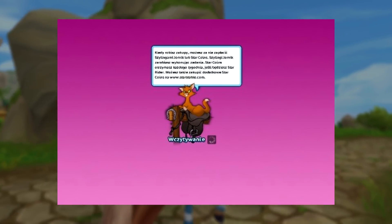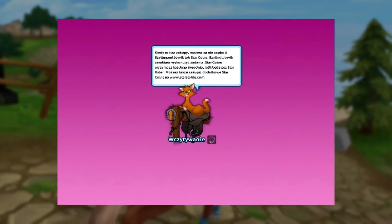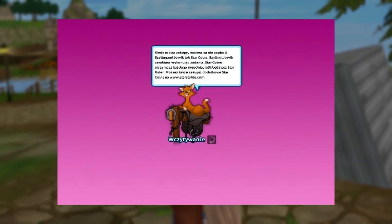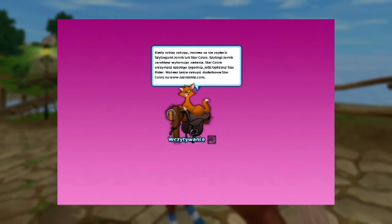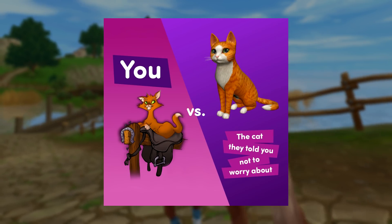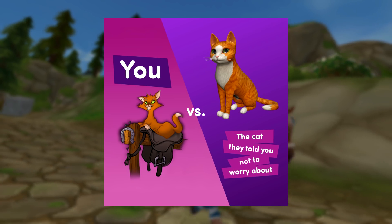How could I not include the old loading screen with the cat? This was such an iconic thing in the Star Stable community, and I'm still sad they removed it — it holds such a special place in my heart. If you recognize this, let me know in the comments; you're an oldie but a goodie! Star Stable even made a meme about it — 'the horse they told you not to worry about vs. you' — but we want the old cat back!